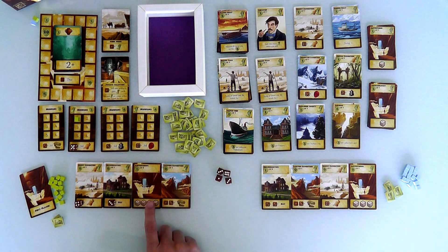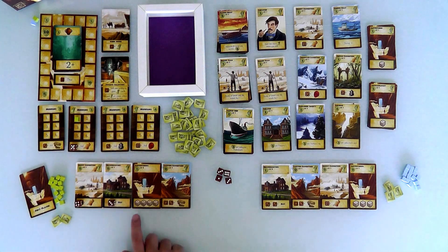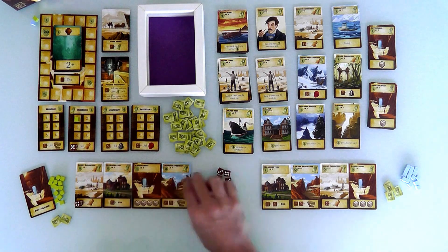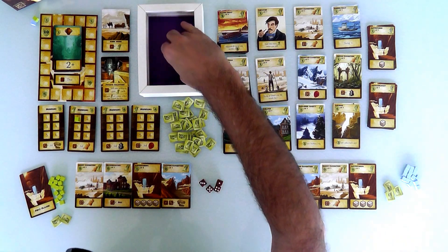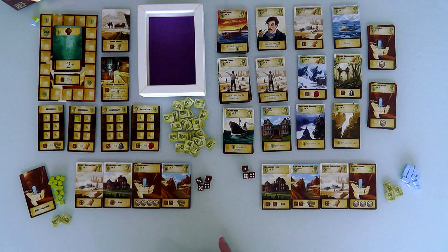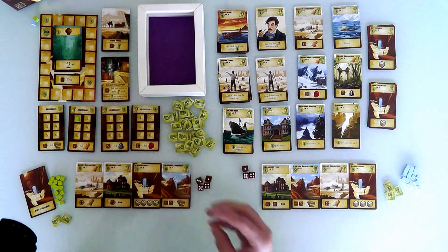So I spent 2 bucks to upgrade my adventurer, went out on a desert expedition, and sold the find back - I'm pretty much where I started, but next round I've got 4 dice. That was my whole turn. Now it's Jen's turn. She's starting out with 3 dice as well and rolls a 1, a 4, and a 6. That 1 can only be used for a canyon expedition, selling to private collectors, or doing guide work to make a dollar, so it's a little less useful for Jen.